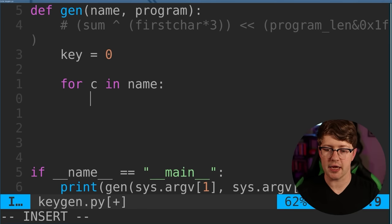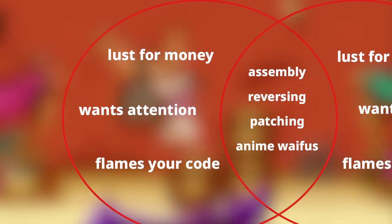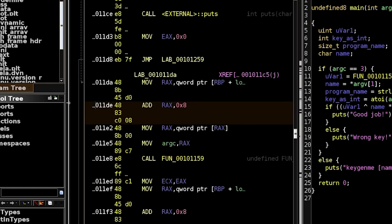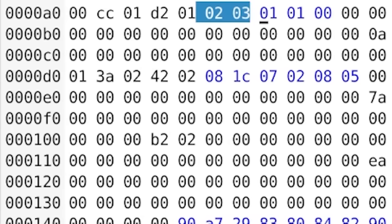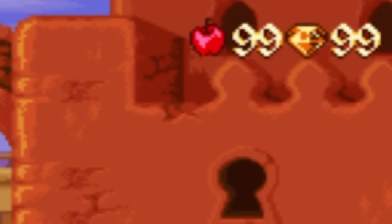This channel is about programming and software security, so you're probably wondering why I'm even making this video. Well, there's actually a ton of overlap between software security and game hacking. To hack games, you need to do a little bit of reverse engineering to figure out how the game works, spot potential vulnerabilities, and then make in-memory patches to the game to do your evil cheating. This is exactly how we started and gave Aladdin 99 apples.